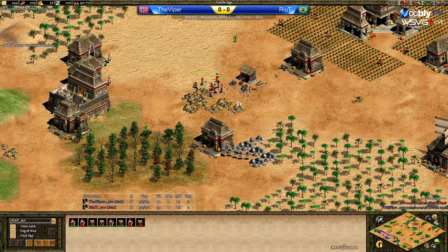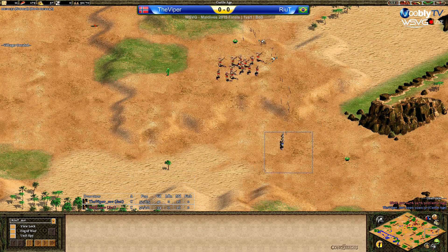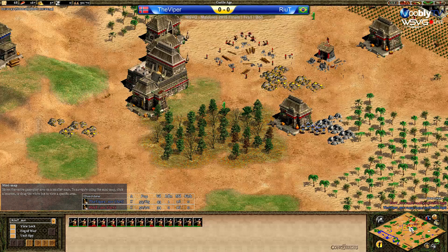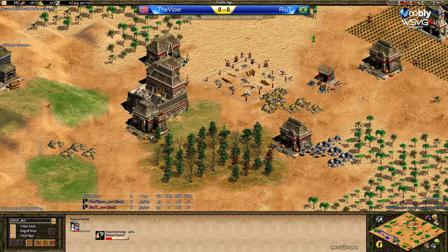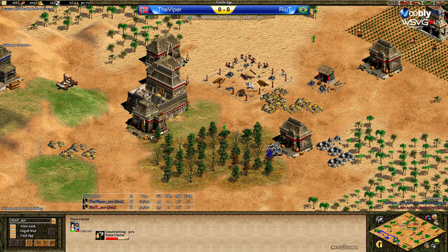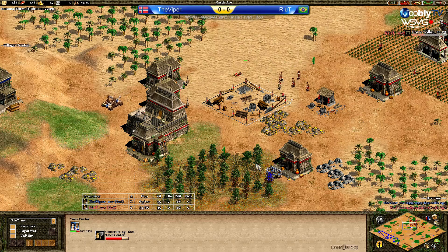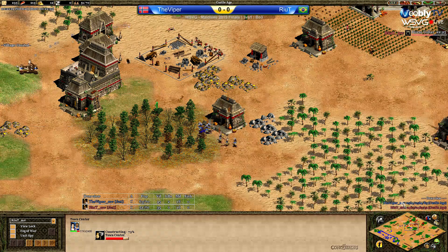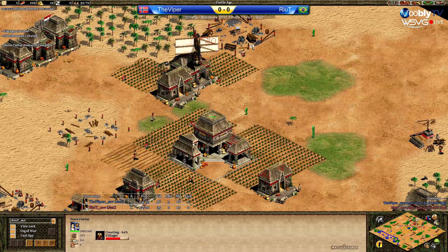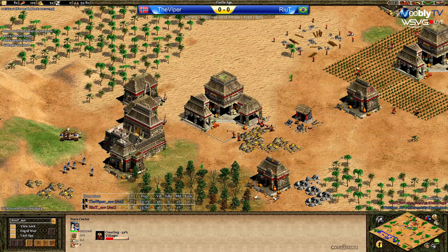Trying to get a kill but not quite able. A couple of villagers are on low HP. Viper loses one villager in the process — he was trying to rearrange villagers on the gold spot, but there were just too many blocking each other. The TC placement — I would have wished to see it a little bit forward to keep archers away. The Mangonel is on the way and is going to kill at least one villager. Rehit now needs a siege workshop. He does have the resources — he dropped a TC somewhere and the siege workshop is on the way. He has no stone, so he can't repair.